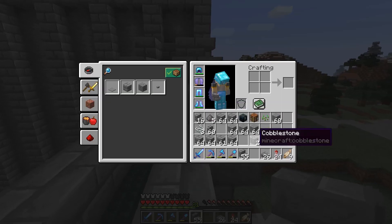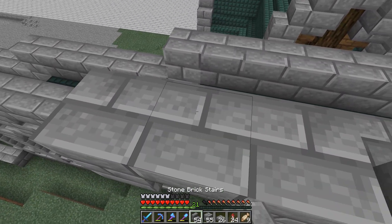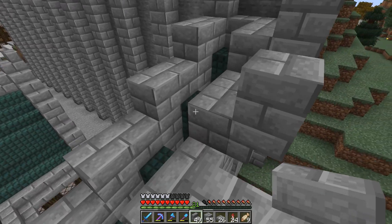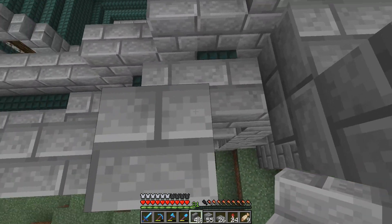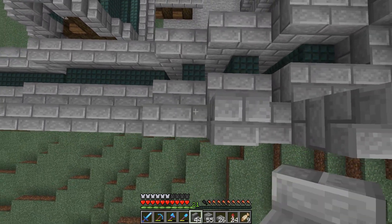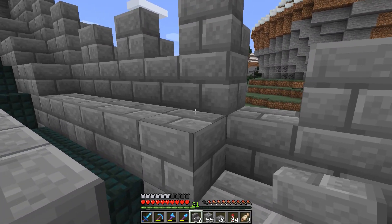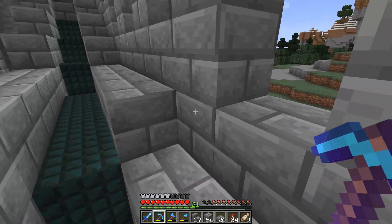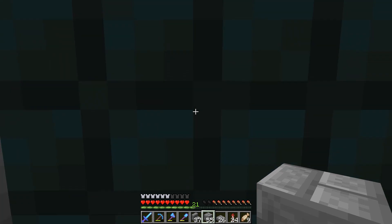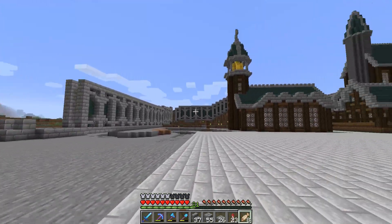So we just need to go basically like this, placing upside-down stairs, and then here this section gets filled in with spruce slabs going up to about here. That's basically the plan — I need to do that all the way along the entire wall on both sides. After that, the walls themselves are basically done, and all we really need to do is the towers and the gate.